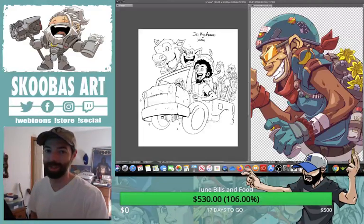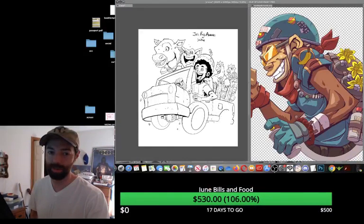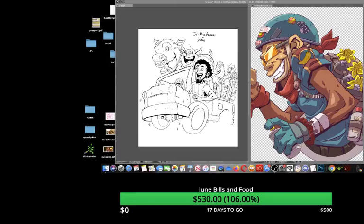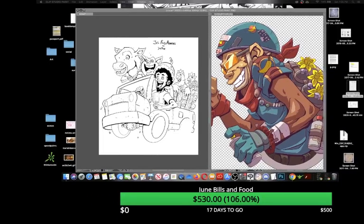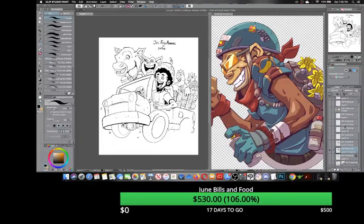Let me bust down the camera again and I'll show you how I go about coloring this. In CSP, we have our line work — it's all set in place. I'll create a new layer underneath everything and set it to Multiply.